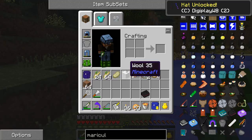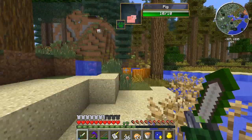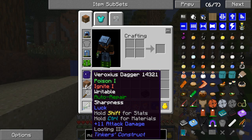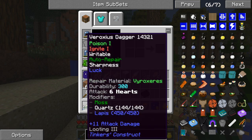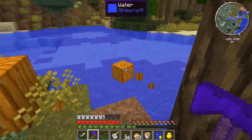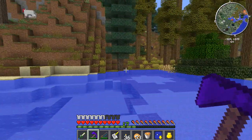You guys are going to notice my little dagger here is actually really cool. I named it the Veroxius Dagger because I used metallurgy metals on it, and I managed to get Poison 1 from Veroxite and Ignite 1 from Ignitus. So I kind of combined those names together and came up with this. It also has Auto Repair, Sharpness, and Luck. I'm probably going to wind up making another one later on anyway, but this is just to mess around with it and see how well it works.